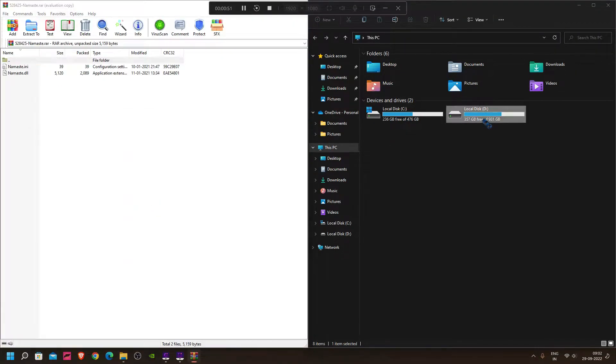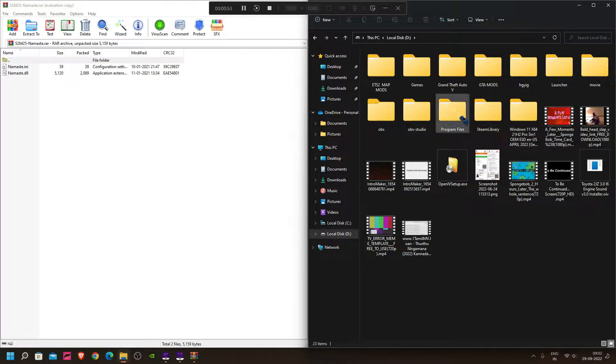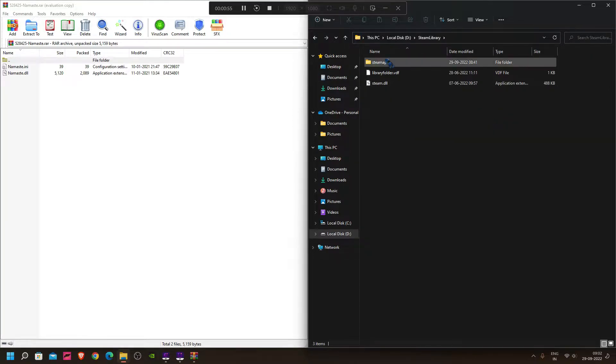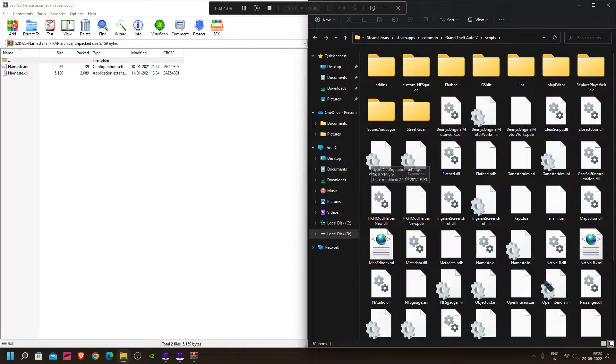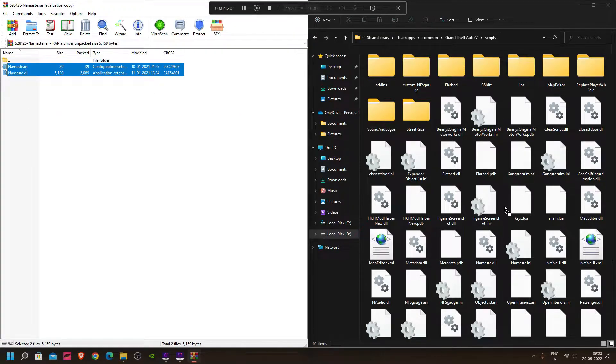So let's open it here. You can download the Steam library — Steam apps. You don't have a script folder? You can create a script folder. So let's open it. It's simple. namaste.dll, namaste.ini. Let's open it. Now this is the Saco.